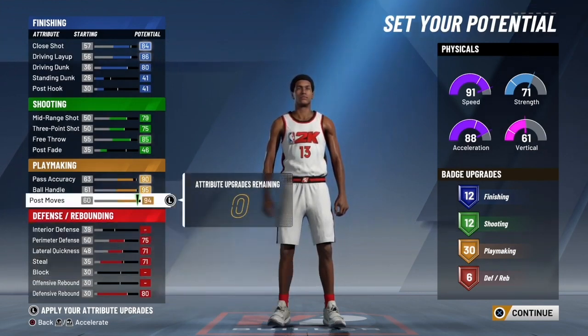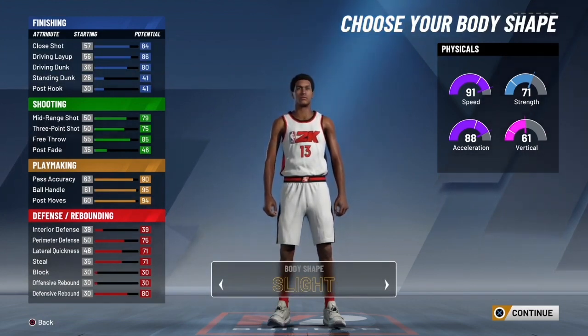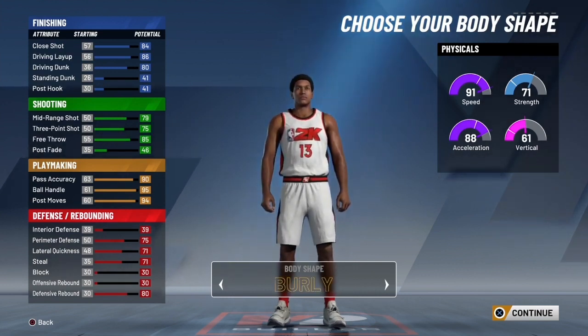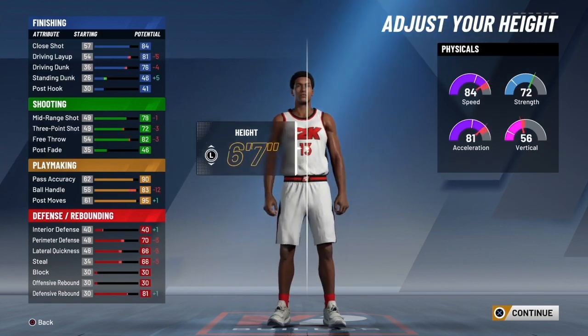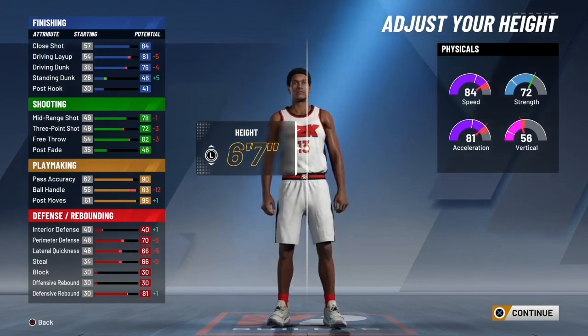With the body size, this literally doesn't affect your skills or attributes at all, so this is all personal preference. I want my guy looking a little brawny, so I'm gonna go with that. At 6'7, as you can see, ball handling would be an 83, but then if you put your wingspan to the lowest it could be, you'd have an 86 ball control.